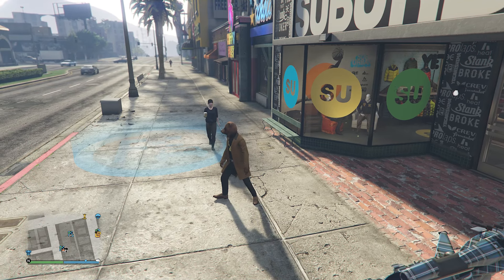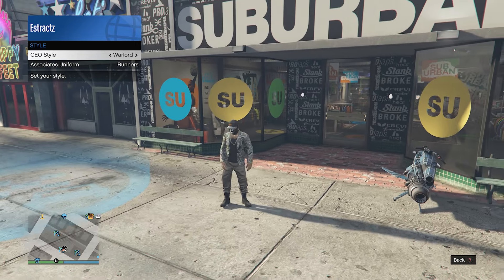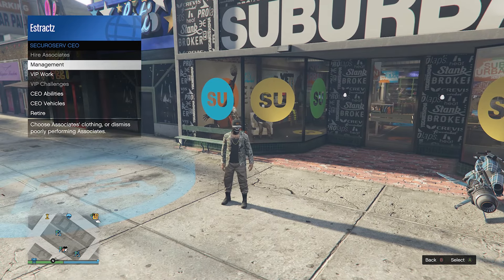When you have registered as a CEO, pull up your interaction menu, click on SecuroServ CEO, click on management, click on style, and scroll through the CEO style until you find the warlord outfit, which will look like this. When you're wearing the warlord outfit, put away your interaction menu.